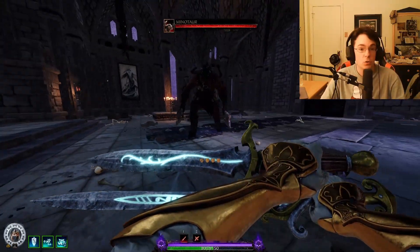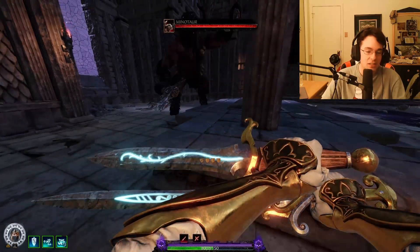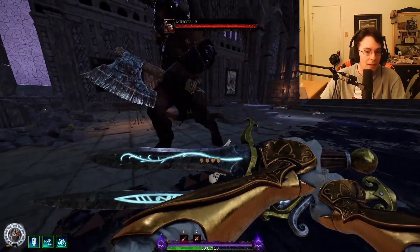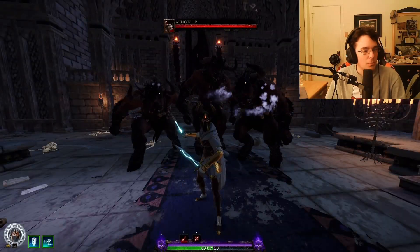If you can get hit by the Minotaur's headbutt, it actually will send you flying probably the furthest, because unlike the other horizontal attacks that only send you horizontally, the headbutt attack from the Minotaur will actually send you up slightly when you jump, which allows you to catch even more distance.